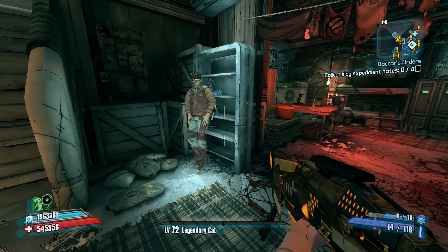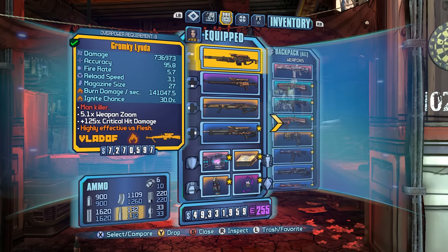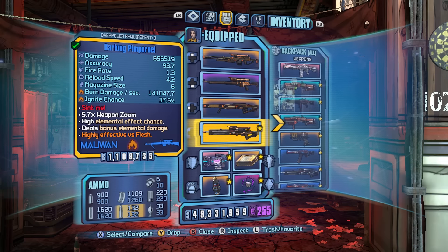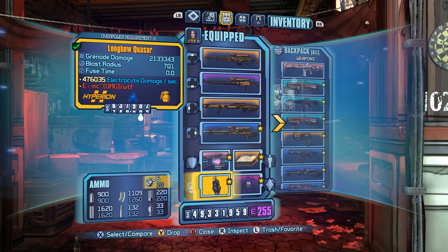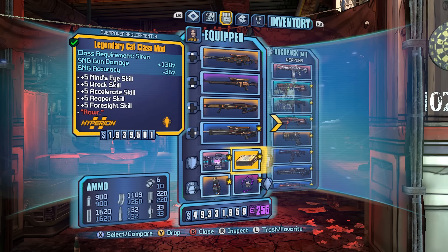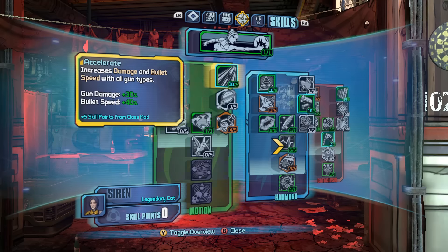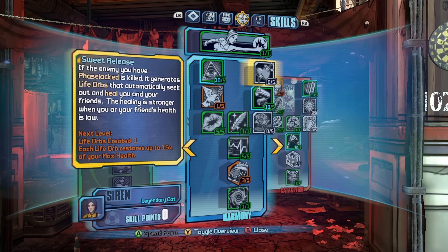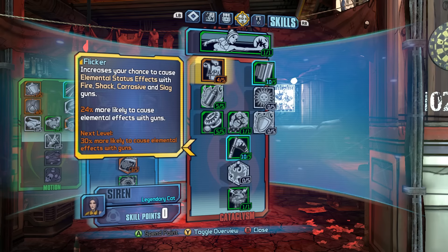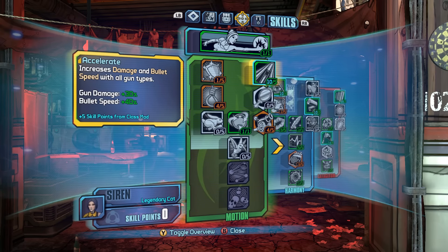For the Maya one, I'm showing you the same guns: the Luda, the Muckamuck, the Longbow, and the Barking Pimpernel. Both of them will have the Bone on. For this one I've got the Legendary Cat on, since I'm just testing max damage potential here. I altered from my regular build — I'm using the Cat COM to boost Reaper, Mind's Eye, and Accelerate. Wreck won't be active during this, obviously.